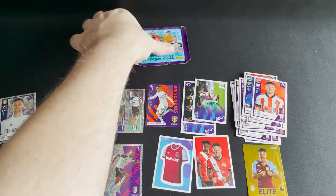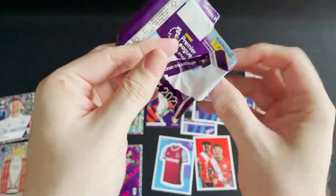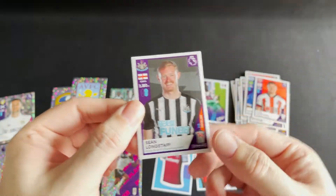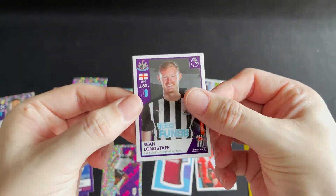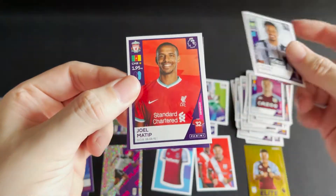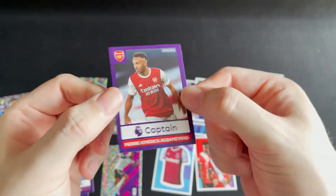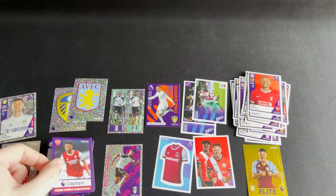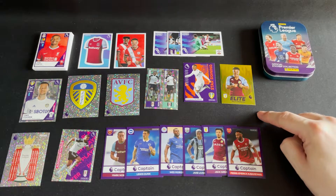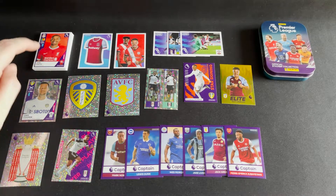That brings us to our final pack — number 10 of 10. It's either going to be no specials or a captain card. We have Longstaff for Newcastle, Engels for Aston Villa, Barrera for Albion, Matip for Liverpool, and — you guessed it — another captain card, this time for Arsenal: Aubameyang. And there we have it: the complete contents of our mini tin. We managed to get another elite, a star signing, a huge run of captain cards, and a lovely stack of base cards for the album.